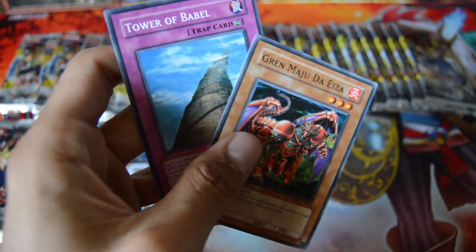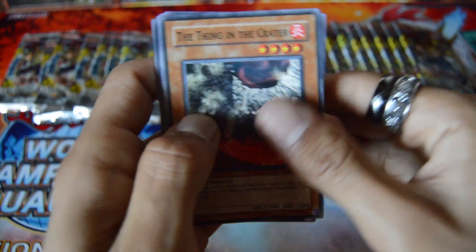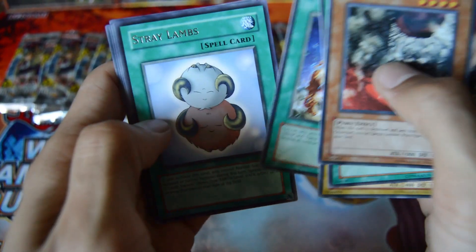You can keep on recycling, doubling your points, and I remember getting my Beaver Warrior up to 1 million attack. And then I broke the game. The Thing of the Creator, Multiplication of Ants, Ojama Delta Hurricane, Rare Stray Lambs — nice, pretty cool. Alright, halfway through — 25 more packs to go.